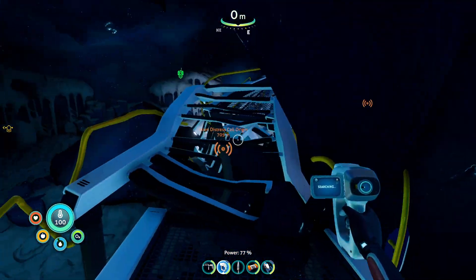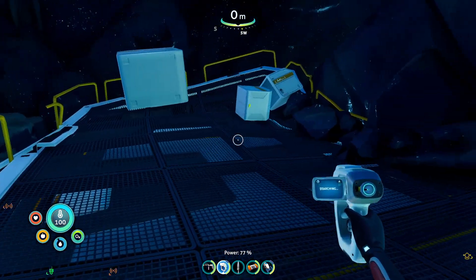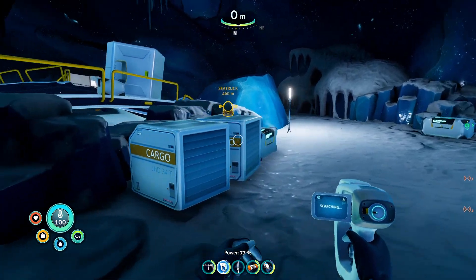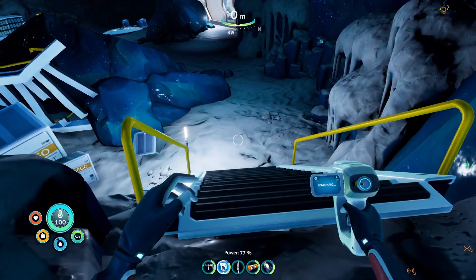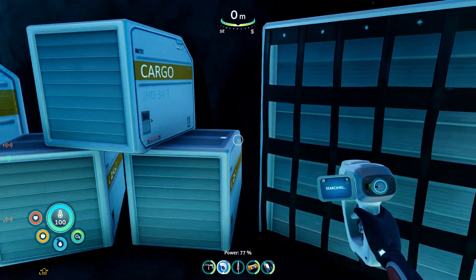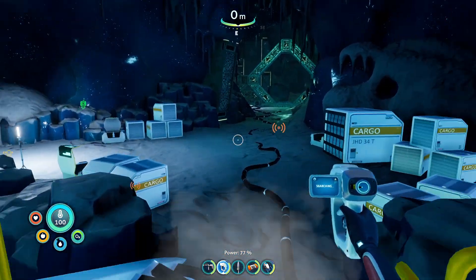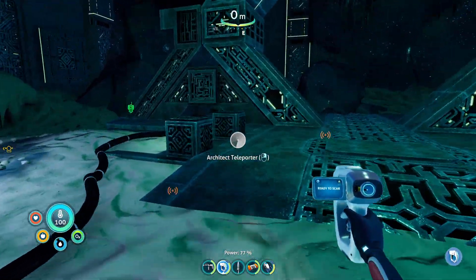I think that means we got everything. There's still this section over here - fiber mesh, don't need that. I don't have the ion cube with me. Oh god - fiber mesh, don't need that. Disinfected water, don't need it. Oh, what - a portal? Is it functional? Is there something behind there? Yes there is. How do I get there? There must be another way through. Oh, are you a functional architect teleporter?